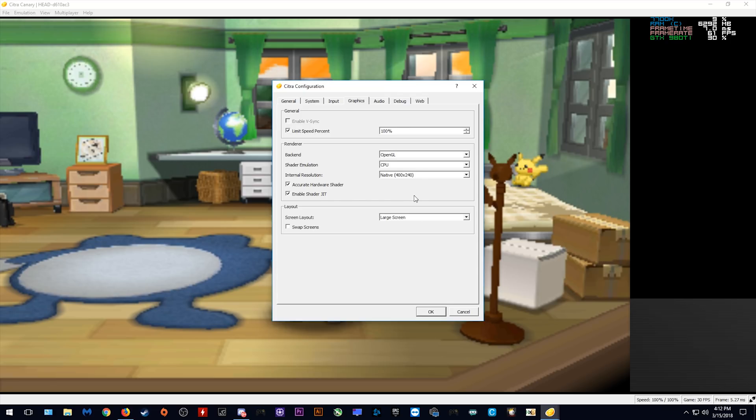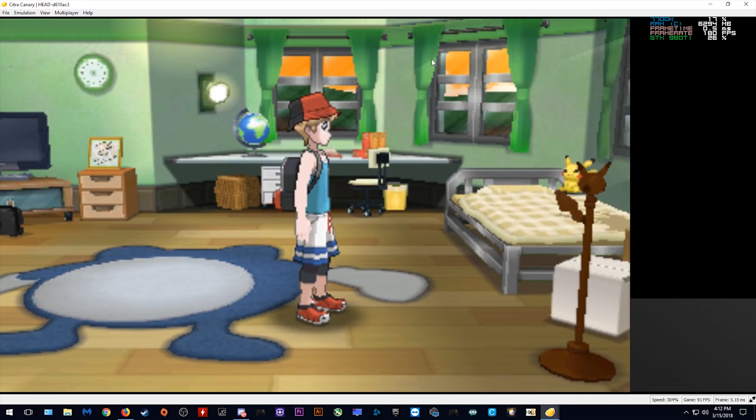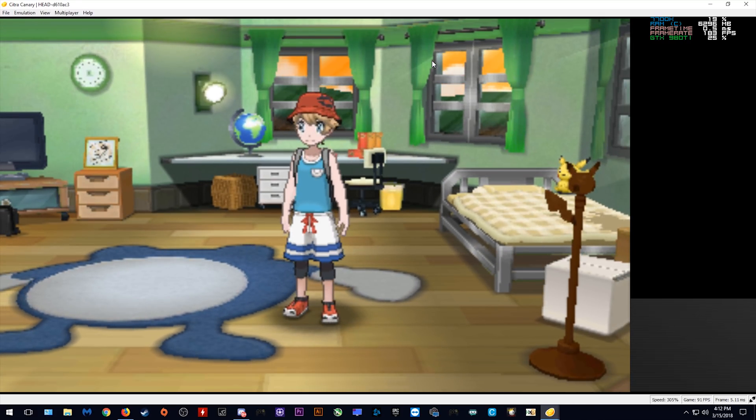Back in the configure graphics tab, you can see that we are rendering using OpenGL, so we are using our GPU, but as of right now we are only using our CPU for shader emulation. When I unlimit this speed restriction, our FPS absolutely goes through the roof — we are now rendering at 184 FPS. You can also basically see that when you move around it is at super speed.